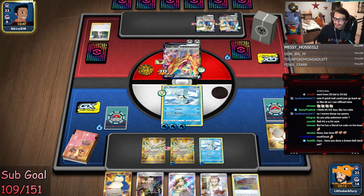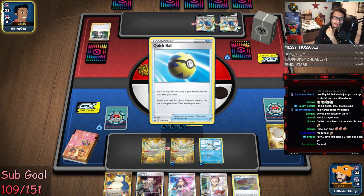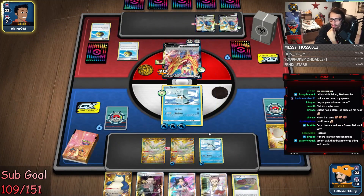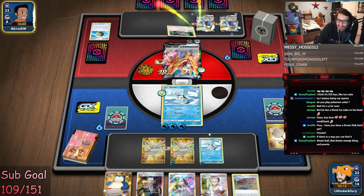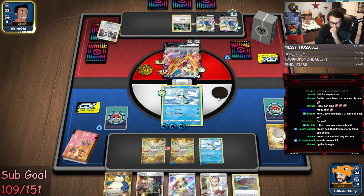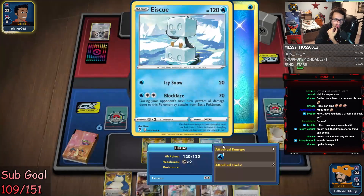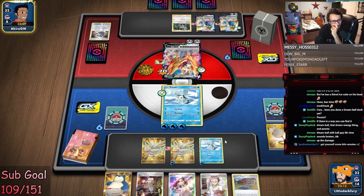Have you done a Dream Ball deck yet? I have not — I don't think there's a way to play Dream Ball. Dream Ball, Peonia — I don't know. Dream Ball is just terrible, there's no way that's good. Do they have any way to attack me? Do they have to play a Phoebe? We have another Ice Q waiting in the wings. Sounds broken — I don't know, it might be. I need to get some better TTV emotes. I thought I had better TTV — what the heck?